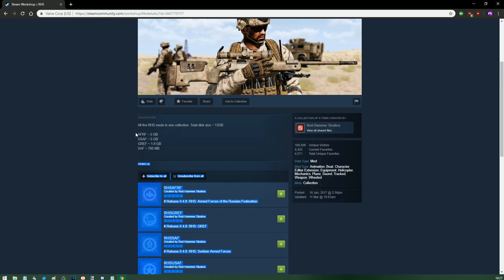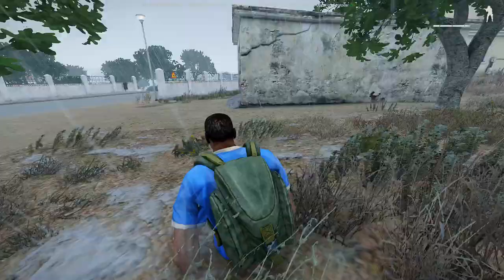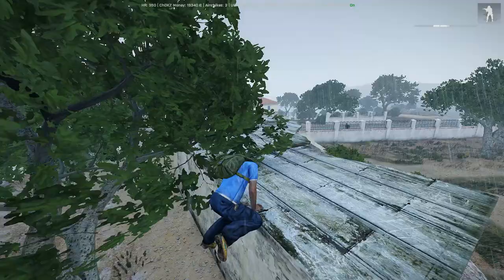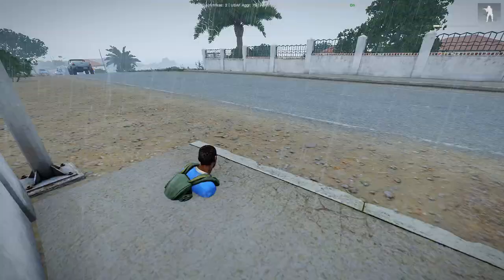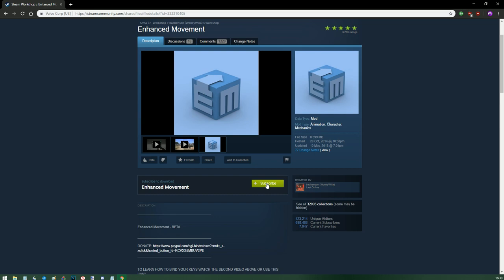Keep in mind that these are large packs and will take a while to download depending on your connection. Last on the list, and this one is optional, is Advanced Movement. This allows you to do a lot of the climbing you'll see me doing in my Anti-Stasi series, and once you start using it, you'll find it hard to go back to vanilla movement. To get this working you have to bind it to a custom control — link in the pinned comment.